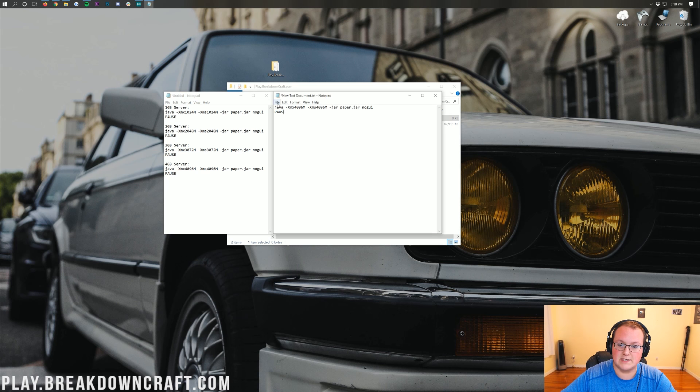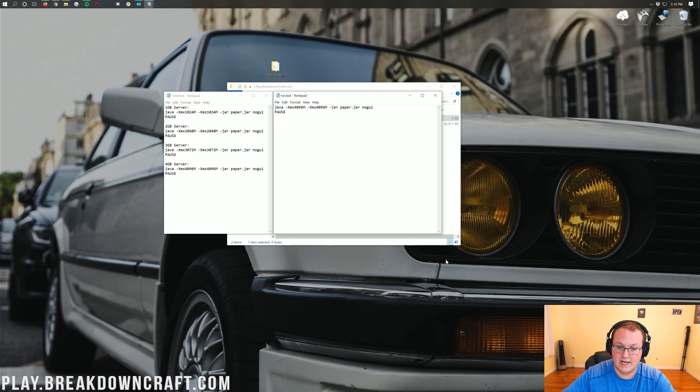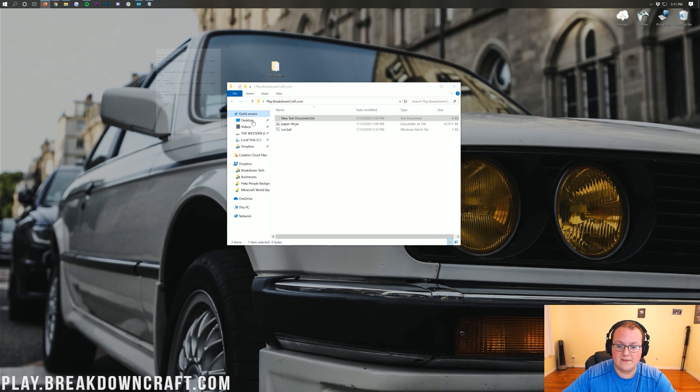Confirm it says 'Java' and ends with the word 'pause.' Then go to File > Save As and save this as run.bat. For save type, it's important you change that to 'All Files.' So file name: run.bat, save type: All Files, then click save. Now close out of that and delete the new text document we created, because we just have that run.bat file.